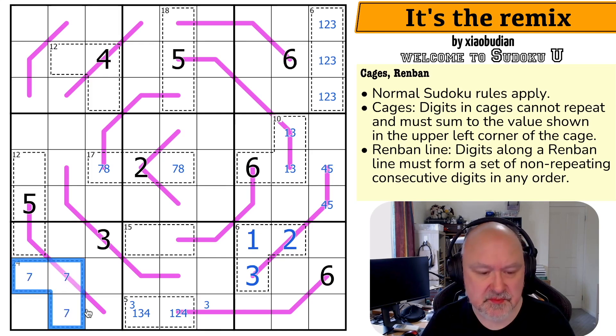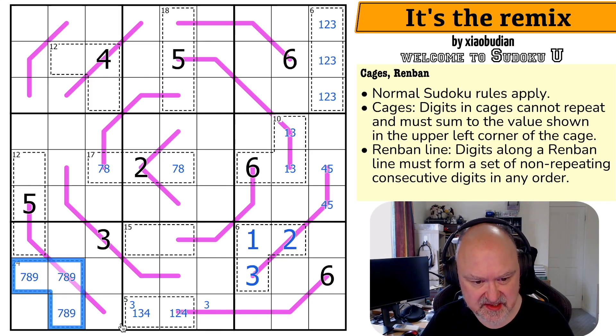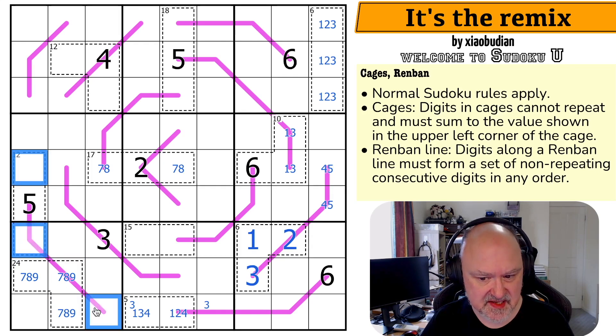The maximum digits you can put in 3 cells are 7, 8, and 9, and they sum to 24. So these must be 7, 8, and 9. So there must be a 6 on this line.